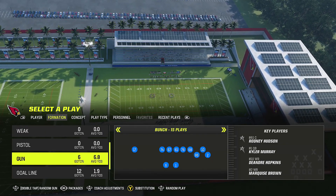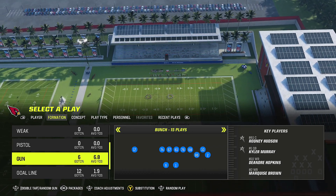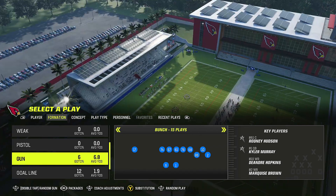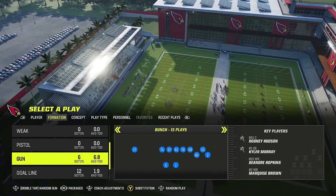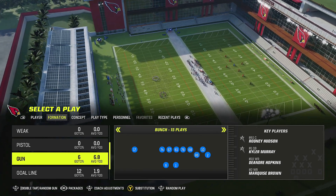In today's video I'm going to show you guys a classic play that people love to use versus man defense in Madden 23. Ever since the update with elite receivers and how they leave man defensive players behind, if your receiver is elite going against someone that's not elite, he's probably gonna cook them most of the time.